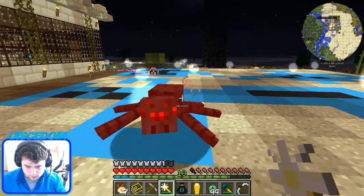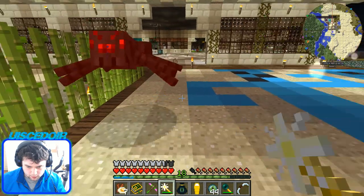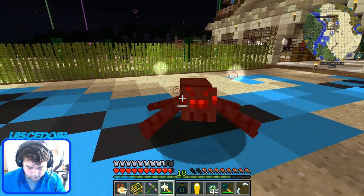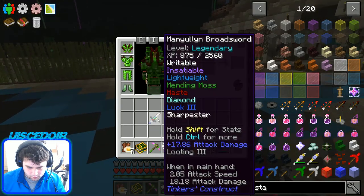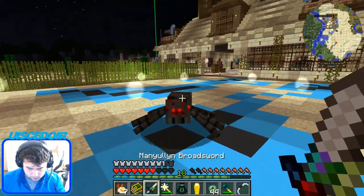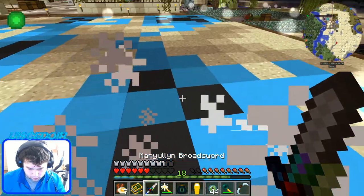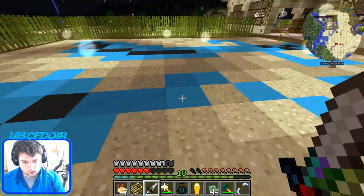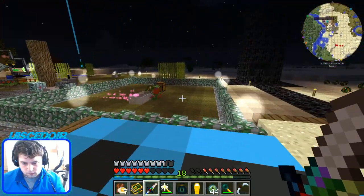Let's just swap the sword — it doesn't matter to take damage. There we go. What did he give us? A potion of haste — that's the enchant he had on him, or something like that. Let's just throw that back in here. He was cobblers too.